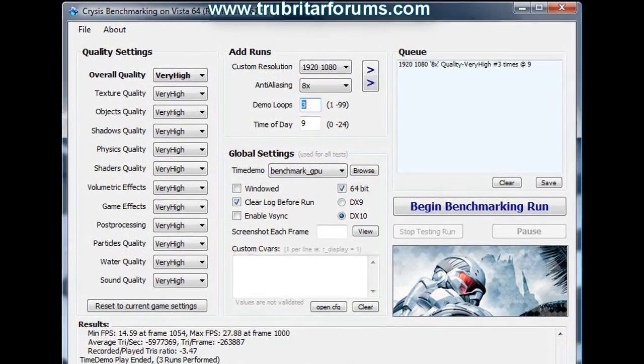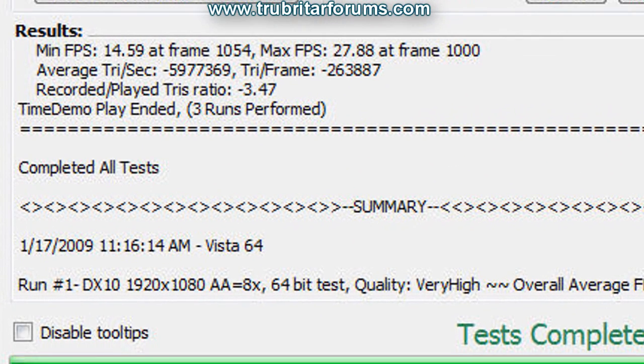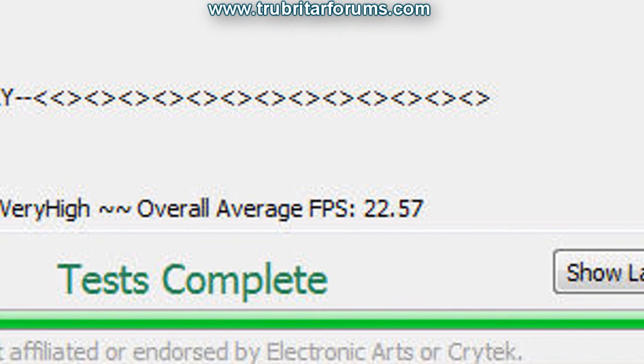With 8x anti-aliasing engaged, everything set to very high at 1920x1080 resolution, we get a minimum of 14.5, maximum of 27.8, and an overall average of 22.5. Very reasonable scores coming off this card.